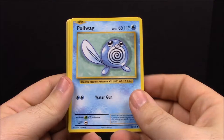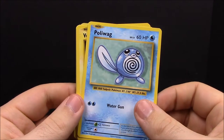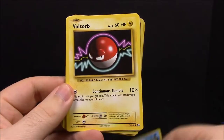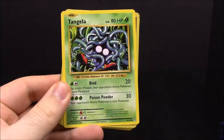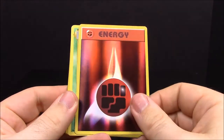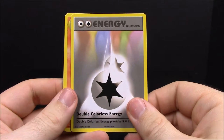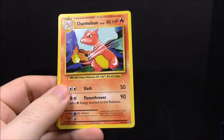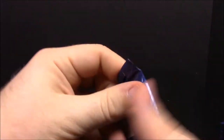Next up we have the Raichu pack — I assume it's like a Mega Raichu or something, I don't know if Pikachu evolutions have any megas. For this pack we have Poliwag, Voltorb, Weedle, Raticate, Tangela, a reverse Energy, a Beedrill, Double Colorless Energy, Charmeleon, and a Charizard Spirit Link.